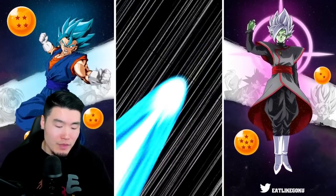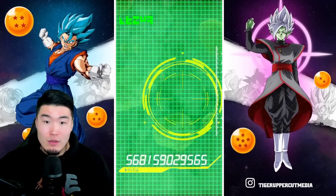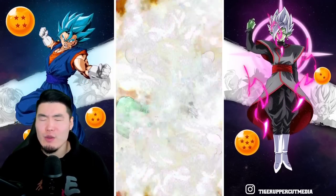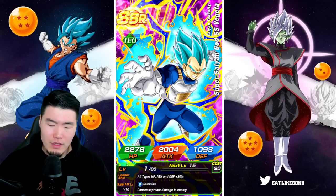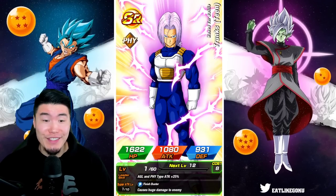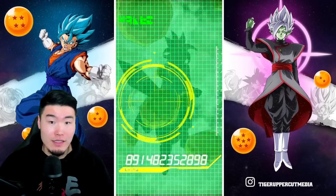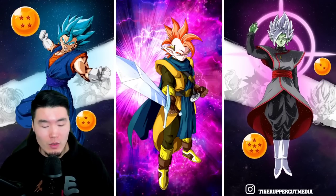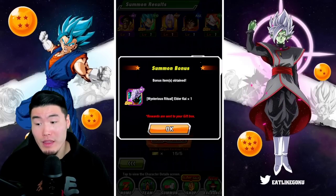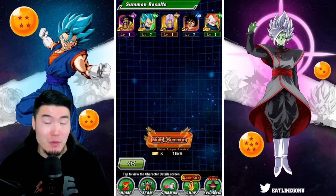Legends did get Beast Gohan recently, and it's got to be coming for Dokkan sometime soon. They don't want the hype to die — for the Dragon Ball Super: Super Hero movie, the longer they prolong this, the less hype there will be. So it definitely makes sense for them to release Beast Gohan within the next month or two, and I want to have as many stones for him as possible.